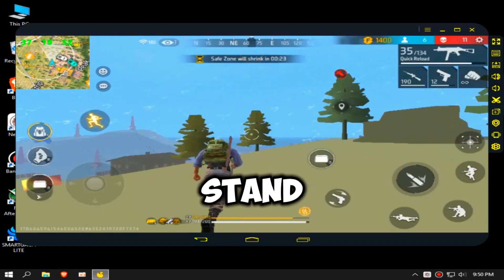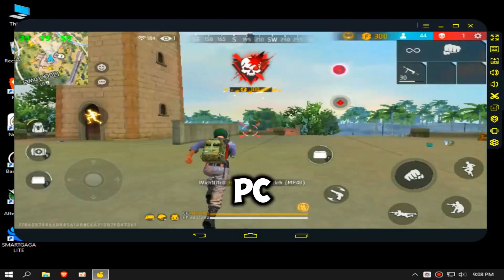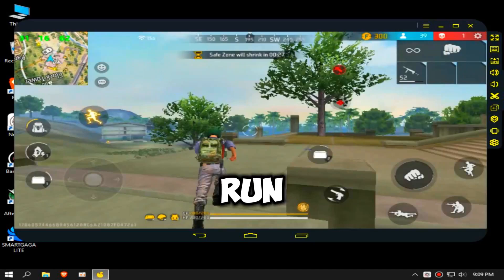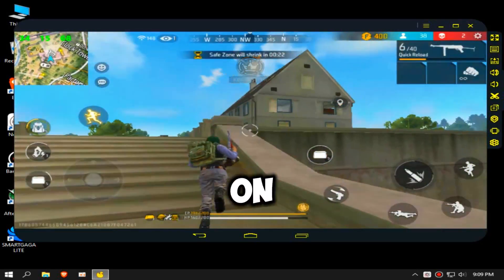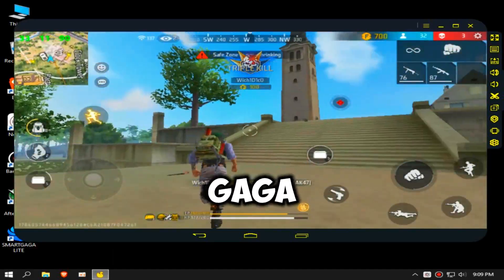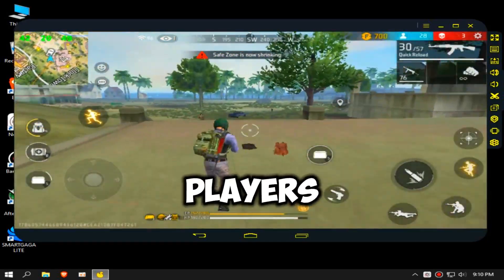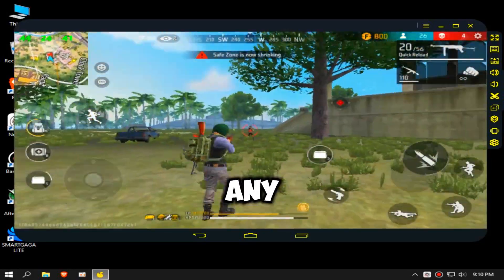What makes this emulator stand out? Well, not only is it perfect for low-end PC players, but it also doesn't require a graphics card to run smoothly. If you've been struggling to find an emulator that can handle Free Fire on your low-end setup, then you're in luck. We'll be exploring why Smart Gaga Lite might just be the ultimate solution for low-end PC players, allowing you to enjoy the latest Free Fire update without any performance issues.